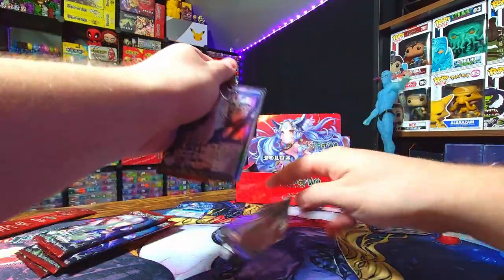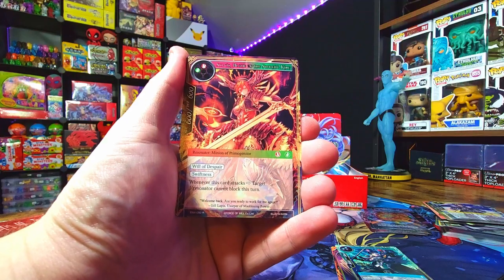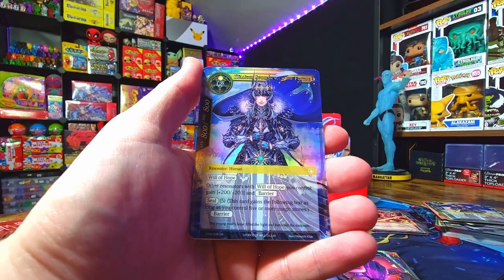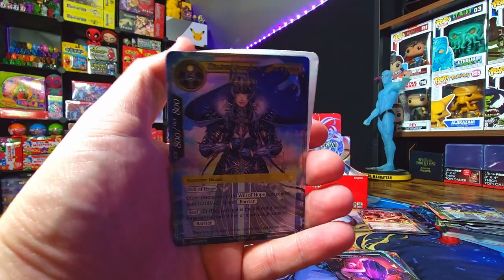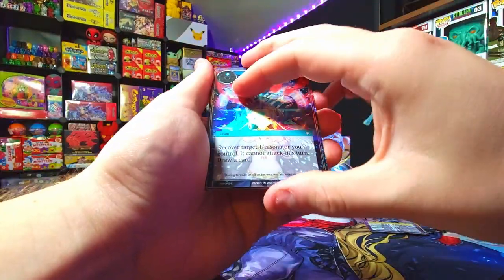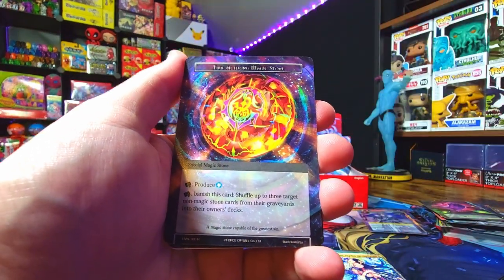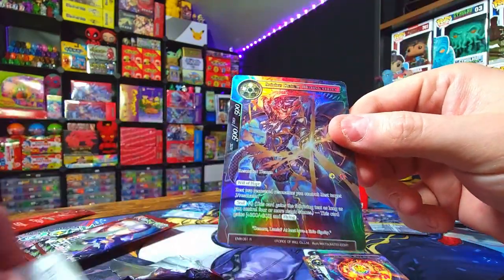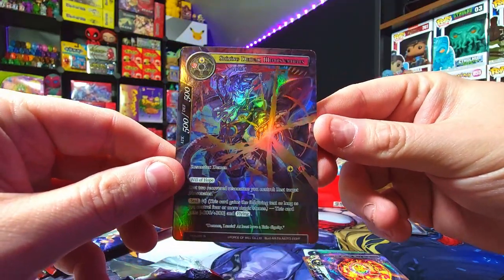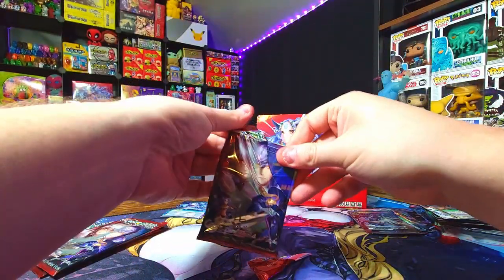Grabbing some from the lucky left side — we got the Worm Man, and Sylvia! Full arts of her still go for a banger of a buck, so I'm putting those to the side. We got Millennia, Successor of the Future as our foil. And then — oh! — Shining Demon Mephistopheles, a dope card with some amazing artwork. That is some really sharp stuff. I just love the cards in this set.